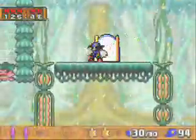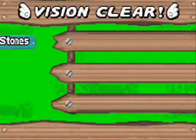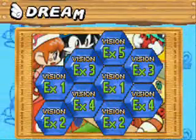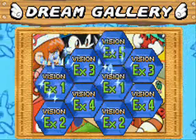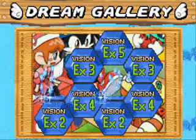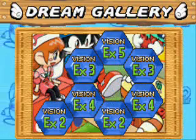Ker-pow, we did it! Almost an S rank too, but I don't really care about the S ranks anymore. I think it just unlocks some sort of picture gallery — speaking of pictures, we'll get to see one anyway. Finishing that vision unlocks two little gems here, and we see Lolo and Klonoa's foot.